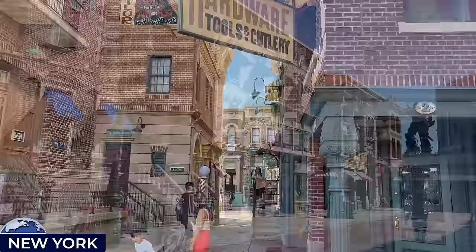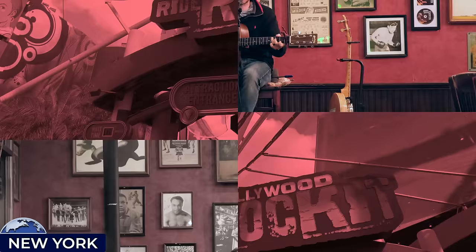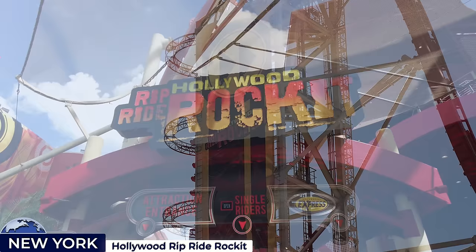Next we'll head north to the New York backlot, a land that replicates the sights and sounds of the Big Apple, including its meticulously crafted facades, one of which contains Finnegan's Bar and Grill restaurant — the park's best restaurant, most would agree. The New York land now also contains the Rip Ride Rocket music-themed roller coaster, one of the park's signature attractions.